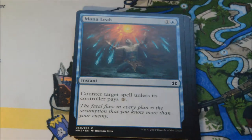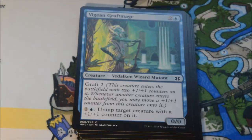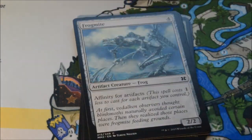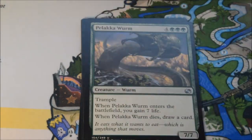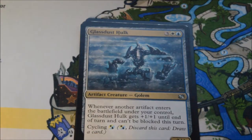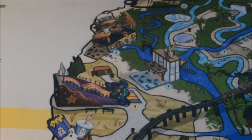Maybe we'll pull another Foil Karn or something. Foil Tarmogoyf — that's the big card we're looking for, right? Pack eight: LG Gharial, Pelaka Worm, Glass Dust Hawk, and our rare is a Helvault Recall. We got a Foil Fortify. Pretty cool, good stuff.